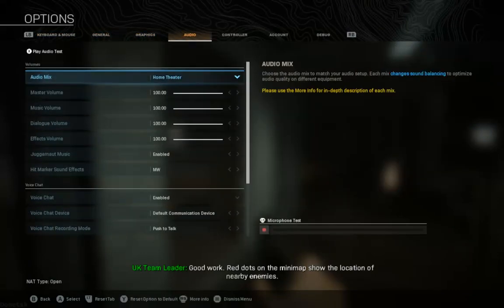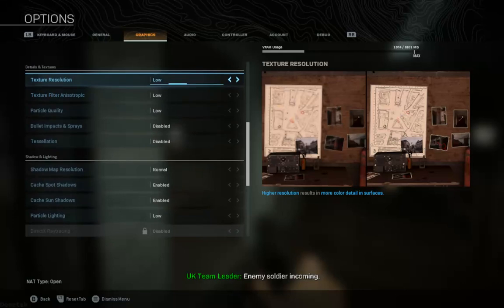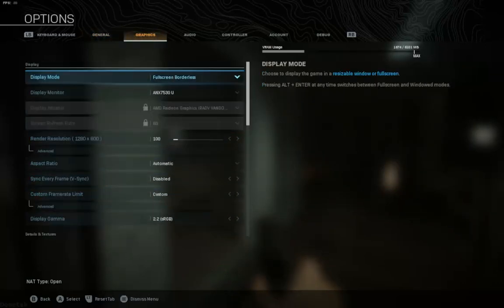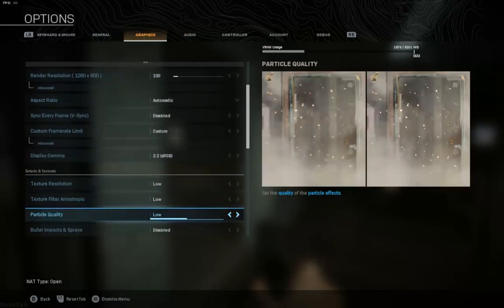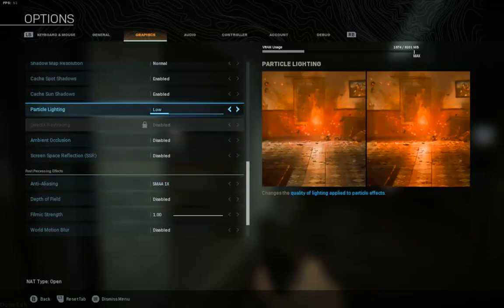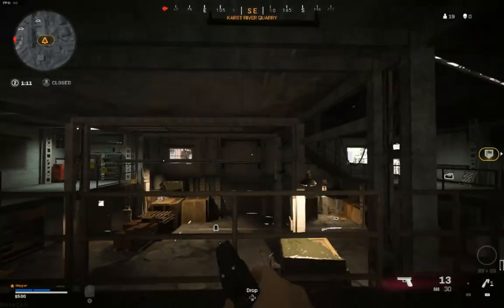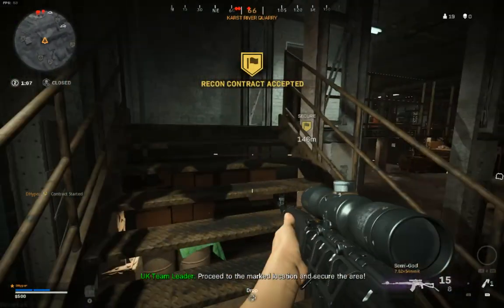Good work. Red dots on the mini-map show the location of nearby enemies. Enemy soldier incoming. Now hunt them down. Proceed to the marked location and secure the area.